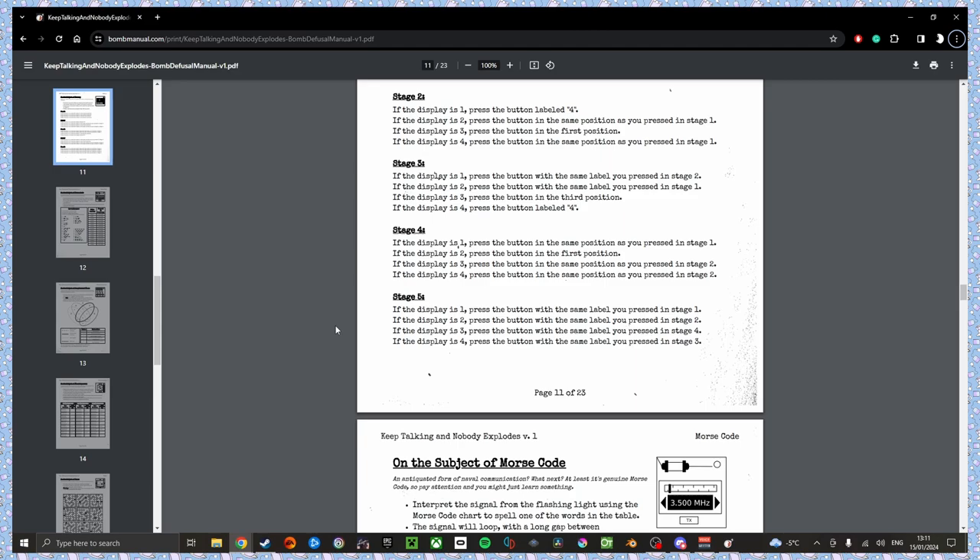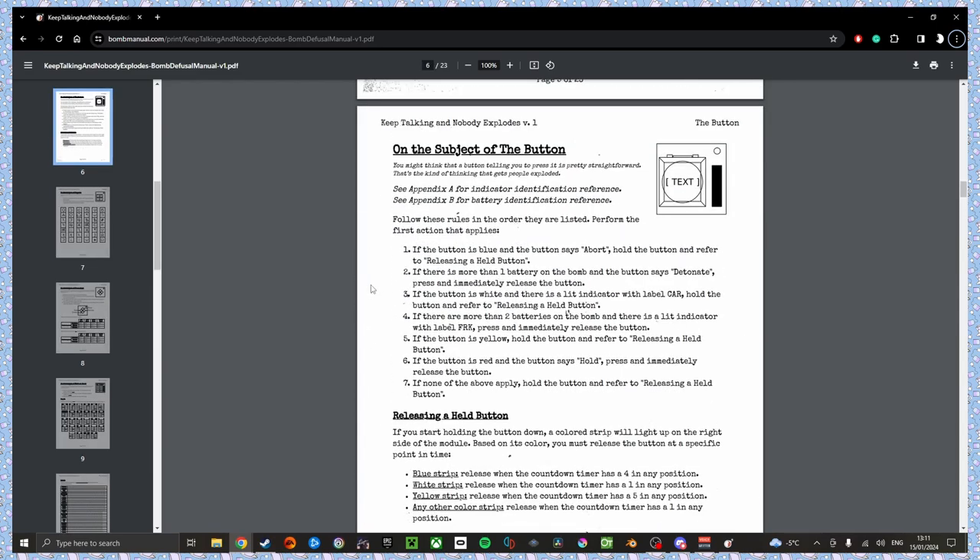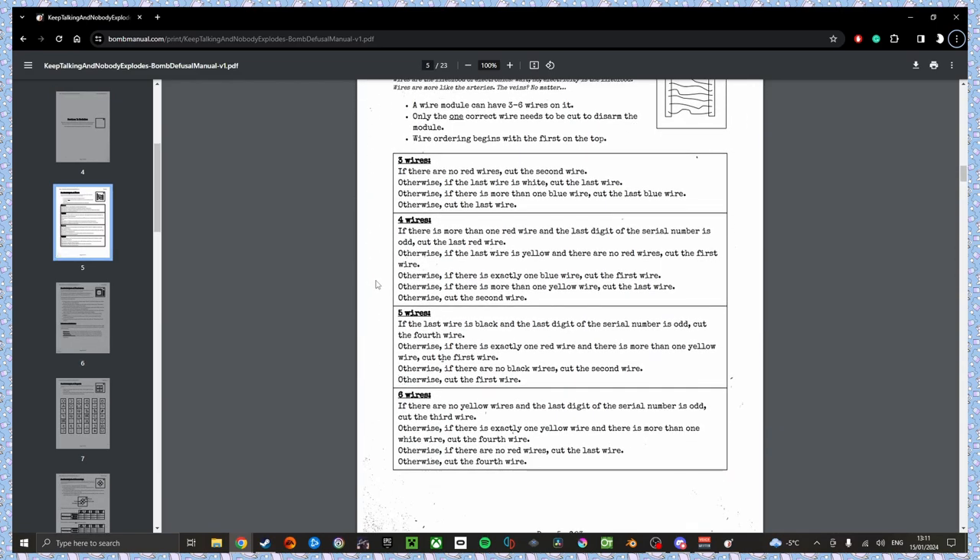Okay, we'll retry it. I was going slow and smooth for accuracy. I got wire sequences, memory, password, and button. Wire. Normal wire? No. Sequences.